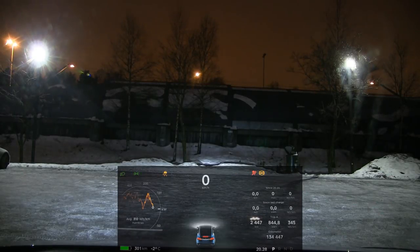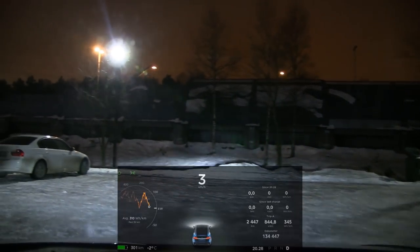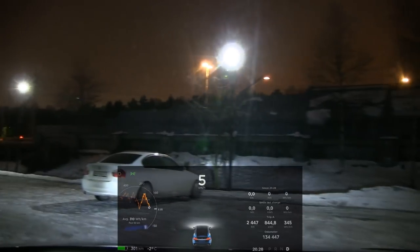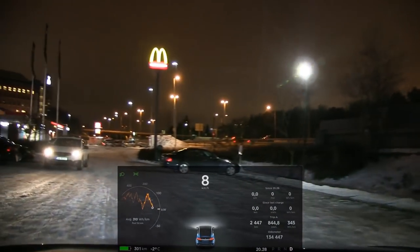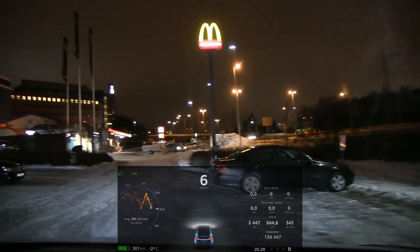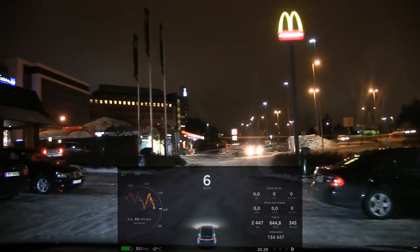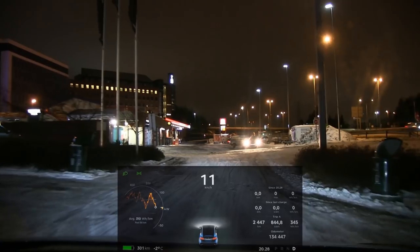Today we're gonna test out the chill mode. I finally got the update - I didn't call Tesla, they just sent it to me. Maybe it was random. So the chill mode is like a new setting for acceleration. By default this car has sport and ludicrous, and now we have chill which is one step lower, and it changes a little bit of behavior.